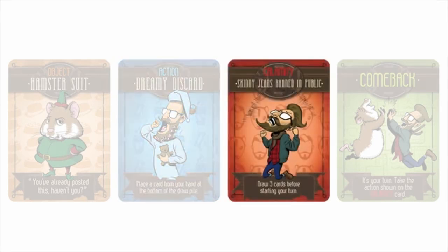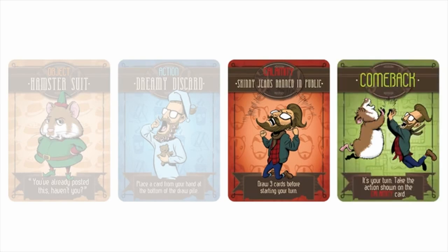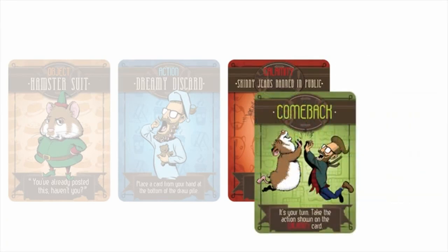Unlike object and action cards, Calamity cards can be played on another player's turn, immediately before they draw a card. Playing a Calamity against your opponent forces them to take the action on the Calamity card. Comeback cards can be played on Calamity cards. You can use a comeback on a Calamity that was played against you or even one that was played against an opponent.